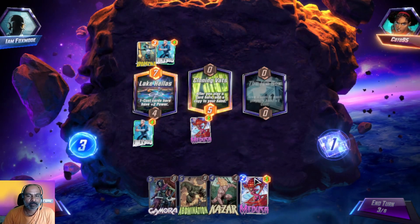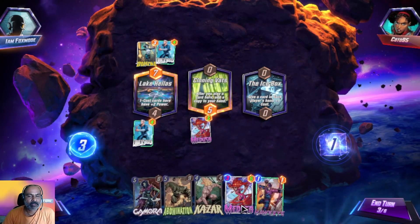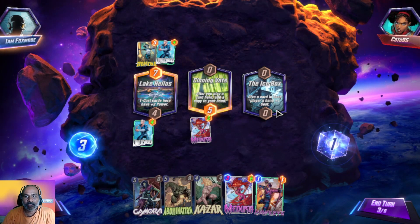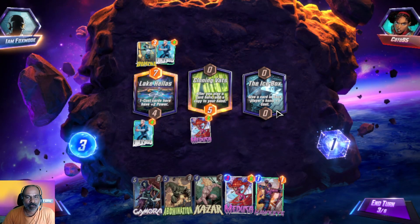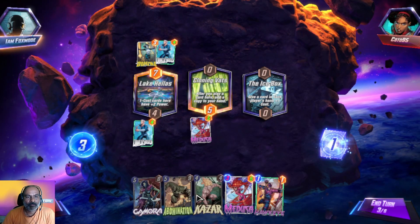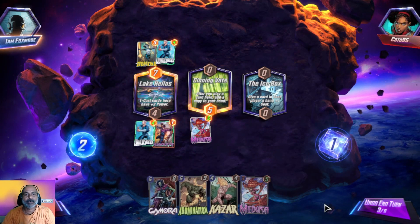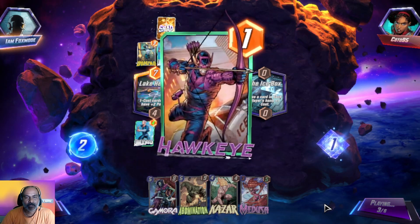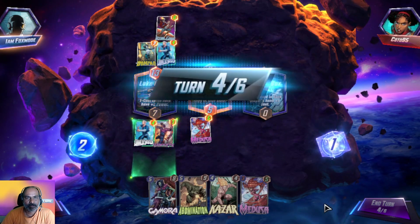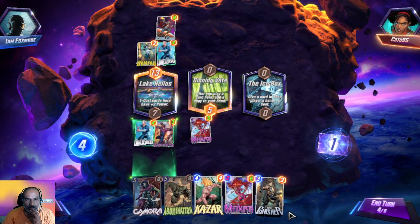With one extra copy that is not bad. Give a card in each player's hand plus one cost. Let us put Hawkeye here because he will get extra power as a one-star card. He took our power — that's a big issue. We have to play one of these cards.